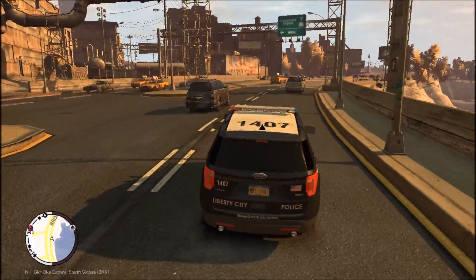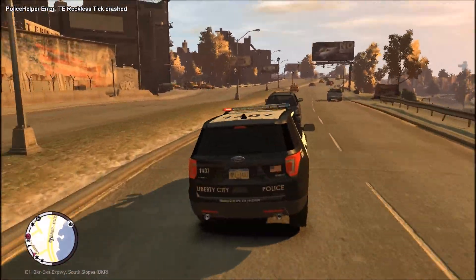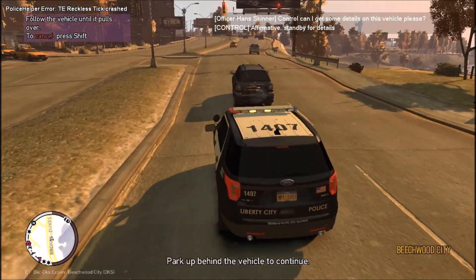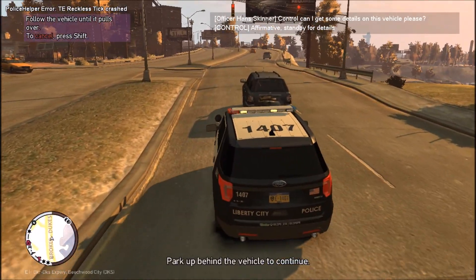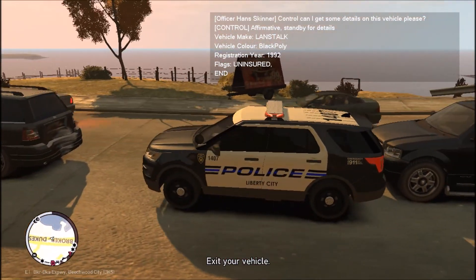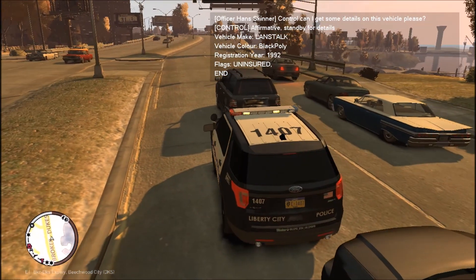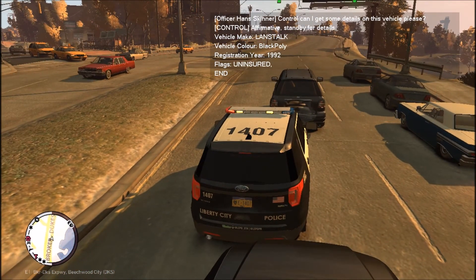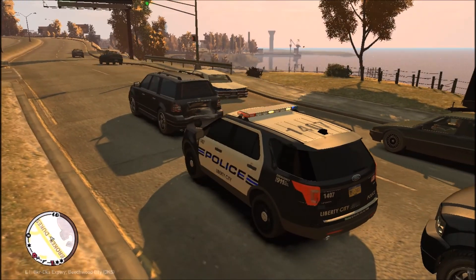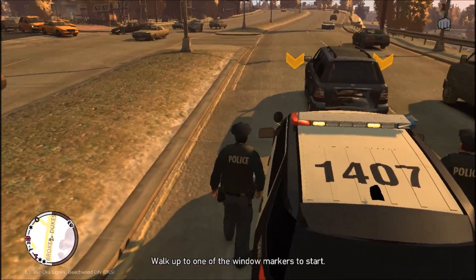All right, we're going to be pulling over that Land Stalker that just went through that red light. Coming back as uninsured. 22-29 show me 10-11 black Land Stalker — we're going to be east Broker Deuce Expressway just outside of Beachwood City. Can I get a 10-28 on that vehicle? 10-28 is coming back uninsured. We're going to go talk with the subject and see what the deal is.